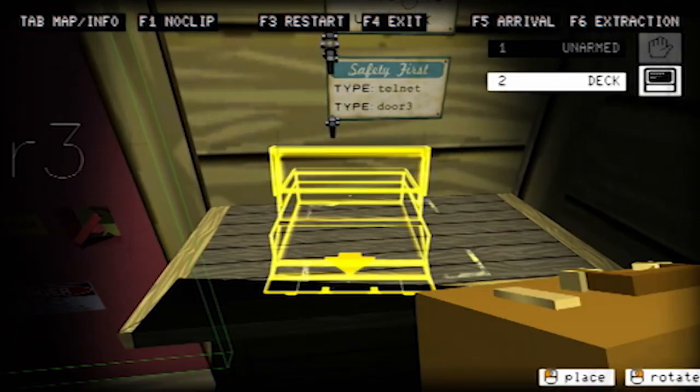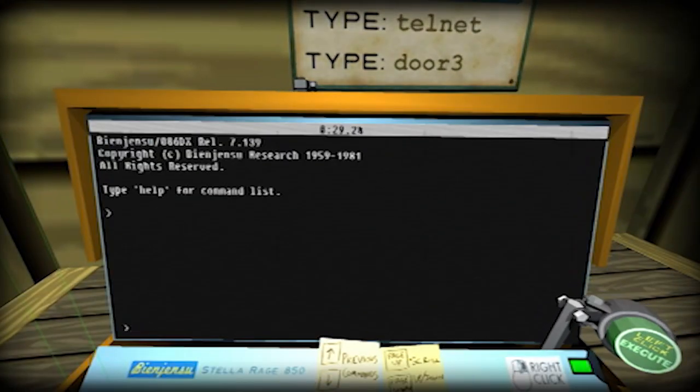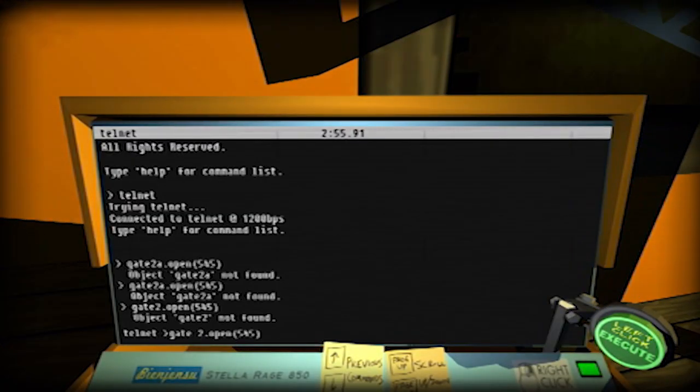You're always carrying around a terminal, which lets you type in proper pseudo-UNIX hacking commands. Within a few minutes of this I was totally on board. At first I was like, whoa, I actually have to type out command lines, but the game increases the difficulty at the perfect pace so you never feel overwhelmed.